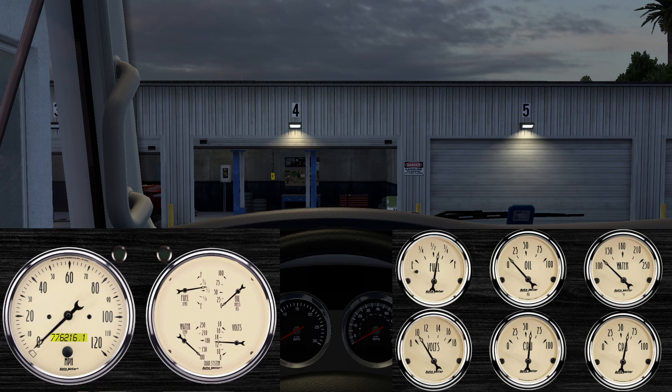These gauges are based on the Auto Meter Antique Beige set. I've got a couple different variations — I'm just going to show you two, but I will make sure to include all the dashboards I've created in a single download. You'll notice on the left hand side we've got our speedometer with a cluster of gauges within a gauge. It will give you information on your current fuel level, oil pressure, water temperature, and voltage for the battery. You will see I used those same gauges on the right hand side, with the exception I added a CPU and GPU temperature gauge. They all work really well.